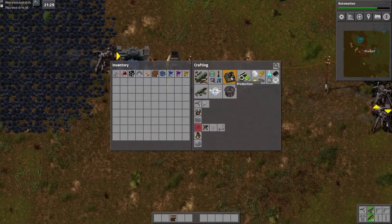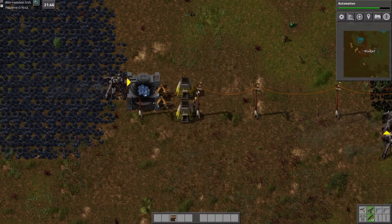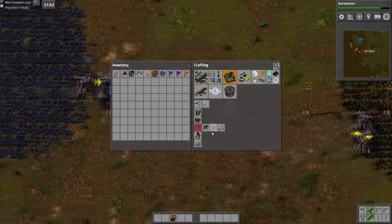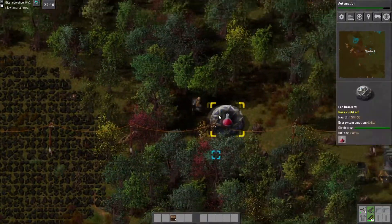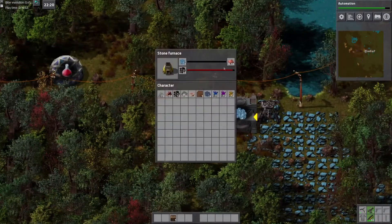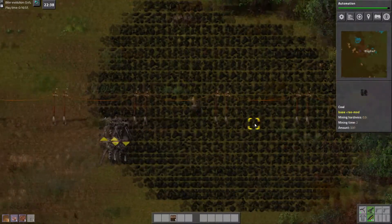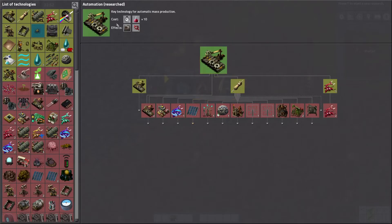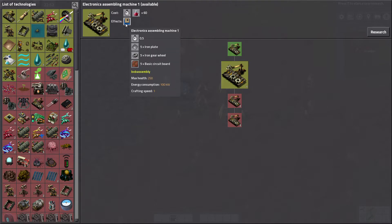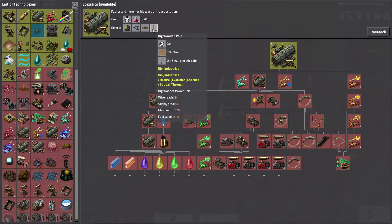I wonder what it'll take to get my first electric mine — more iron and more copper, apparently. Let's make that happen right now. Electric mines are much, much faster. This one is electronics assembling — not so helpful. Logistics — yes.